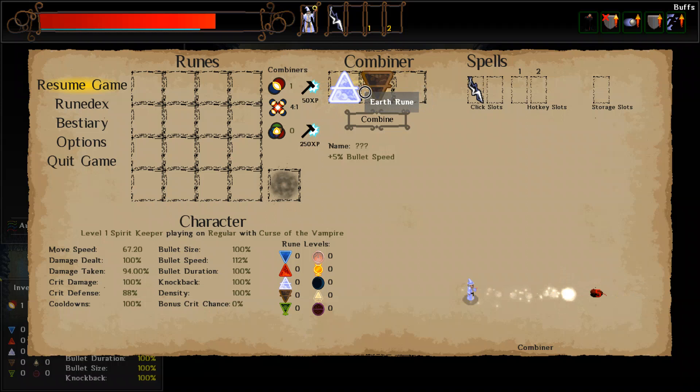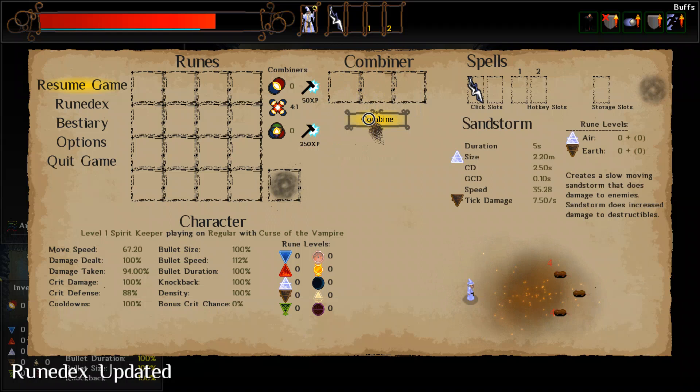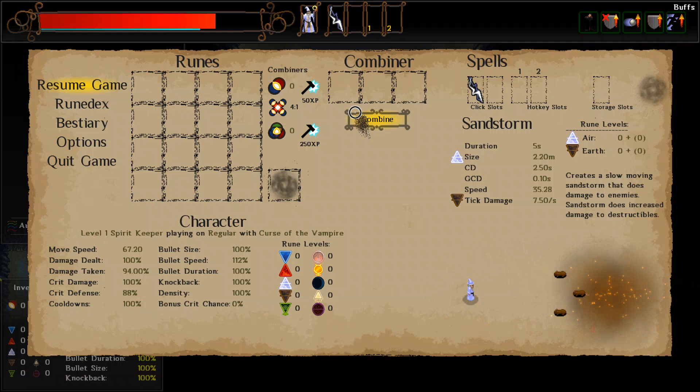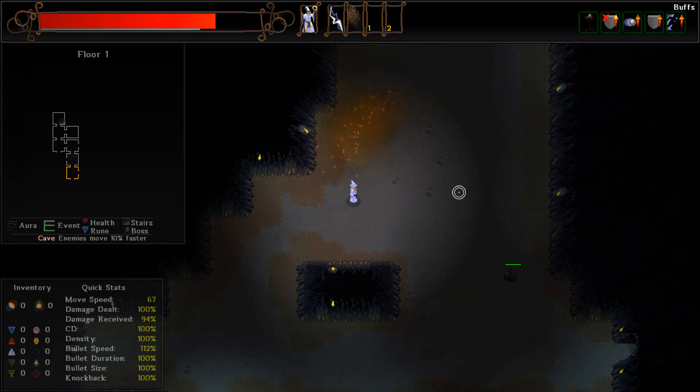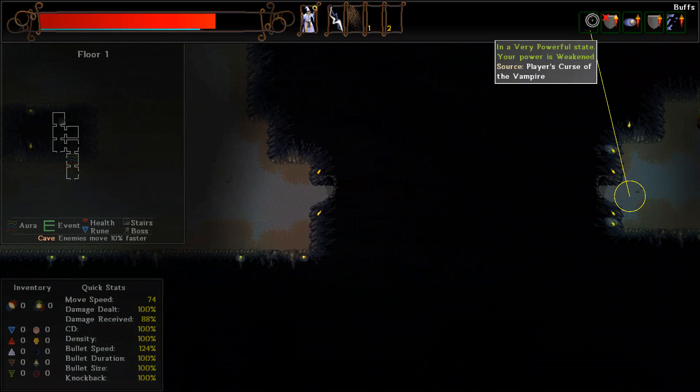What we can do now is use that double combiner with these two runes and combine them to make a new spell. And it so happens we made Sandstorm! It has a 2.5 second cooldown, lasts for 5 seconds, creates a slow-moving sandstorm that does damage to enemies, and also increases damage to destructibles. That'll be quite useful on these rocks and stuff, which have a chance to give us items. Checking the power state - that is growing, so that is good.